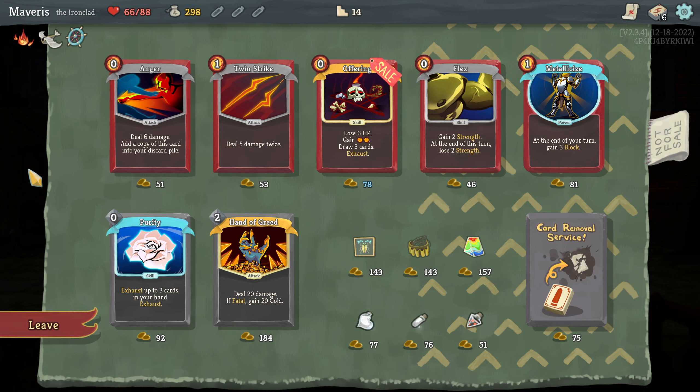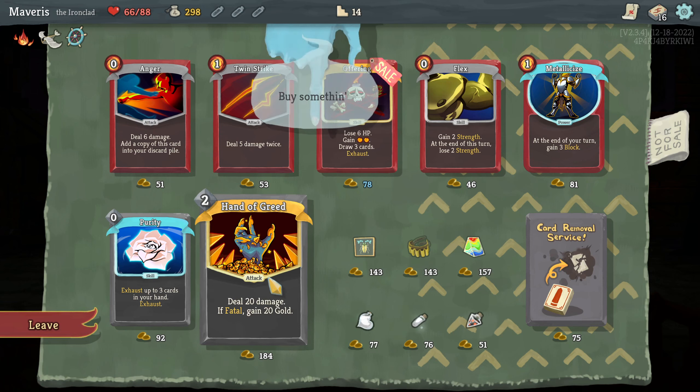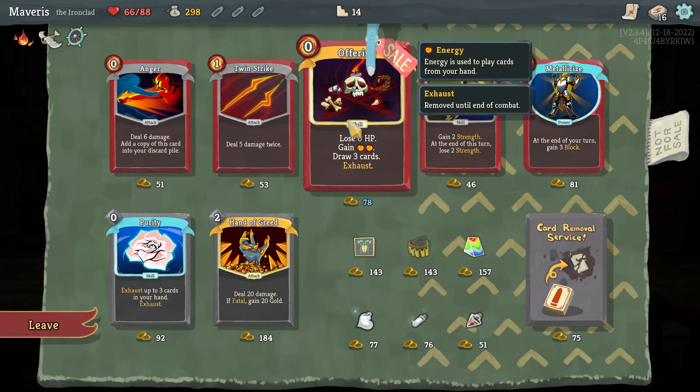Offering seems interesting. Flex, metallicize. Purity — exhaust up to three cards in your hand. And hand of greed. Deal 20 damage if fatal — gain 20 gold. Purity doesn't seem very good. Hand of greed seems okay. Offering seems good though. Lose six HP for two energy and draw three cards and it costs zero. Seems really good.